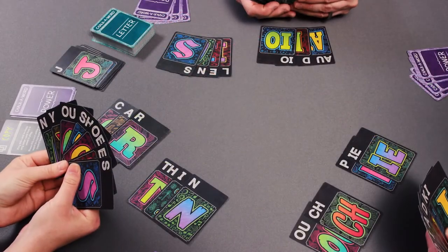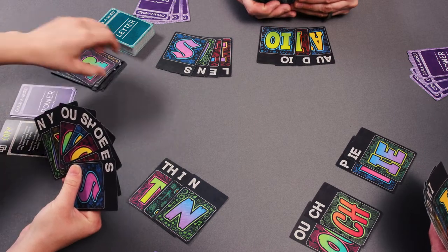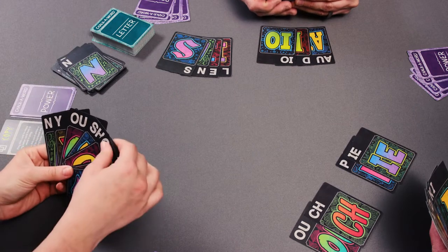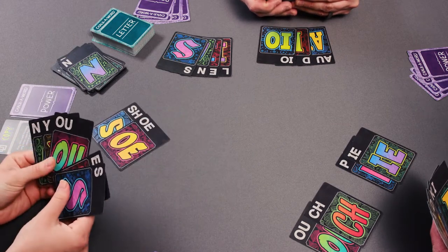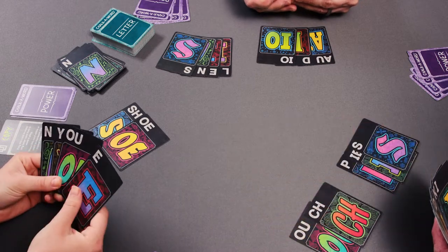Step 5: Leave your played cards in the play area. On your next turn, pick up the words that you played last turn and place them in the discard pile. This includes any letter cards that were added to your words by other players. You may then play new words or add to the other players' words in the play area.